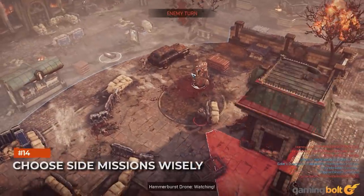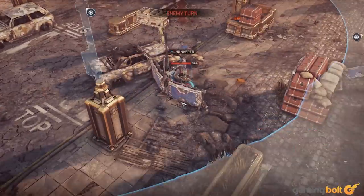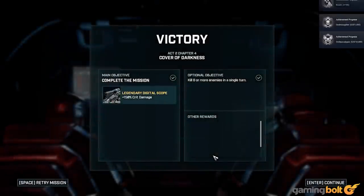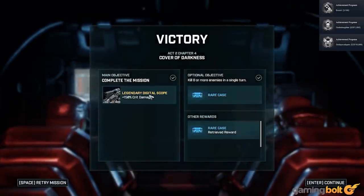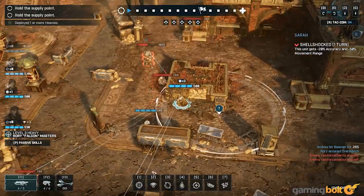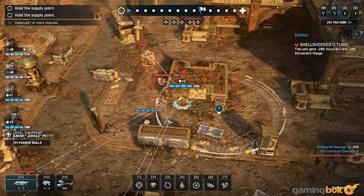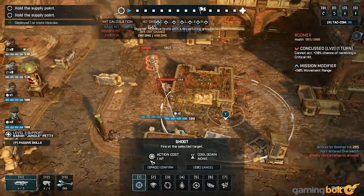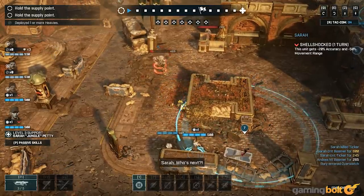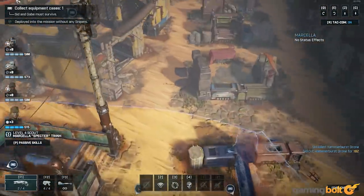Choose Side Missions Wisely. You can only go on so many side missions, which means some of them will inevitably be left undone as you progress. Before you choose which to do, check out their descriptions and rewards. You'll probably want to choose ones with legendary cases over epic ones, and look for ones that seem to suit the soldiers you have available. Remember that characters can only go on one side mission per chapter, so if you send them on one, they won't be able to help with another until you've progressed. Some missions will help you out by giving optional objectives that reward you for taking certain classes, but most won't. Pick your teams wisely, and don't be afraid to abandon the mission and retry it with a different composition if your squad can't handle it.